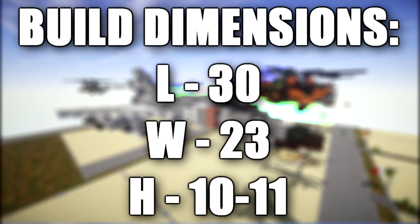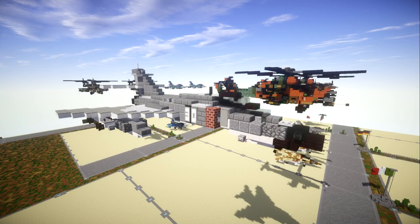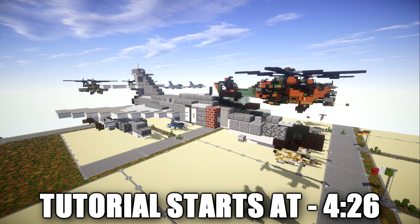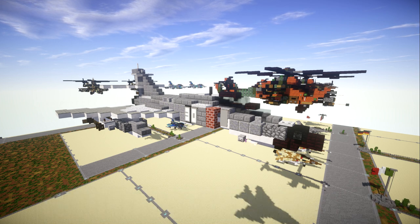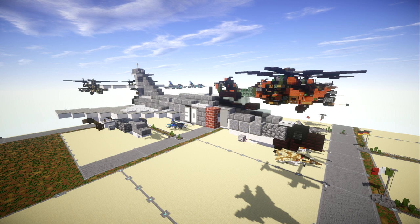The Dassault Breguet Super Étendard is a French carrier-borne strike fighter aircraft designed by Dassault Breguet for service with the French Navy. It is an advanced development of the Étendard IVM which it replaced. The Super Étendard first flew in October 1974 and entered French service in June 1978. French Super Étendards have served in several conflicts such as the Kosovo War, the war in Afghanistan, and the military intervention in Libya.